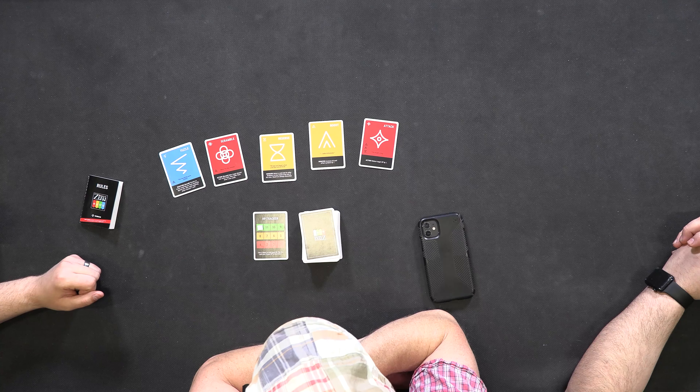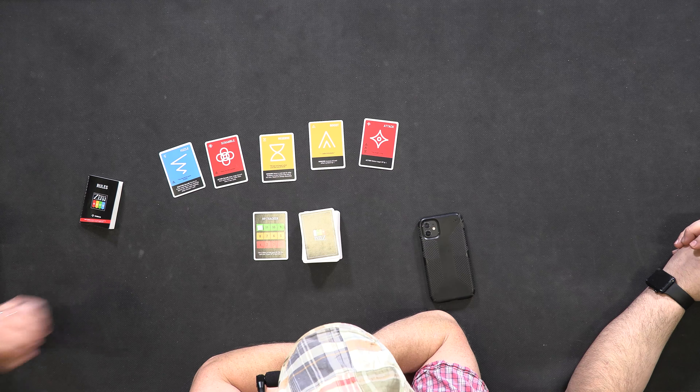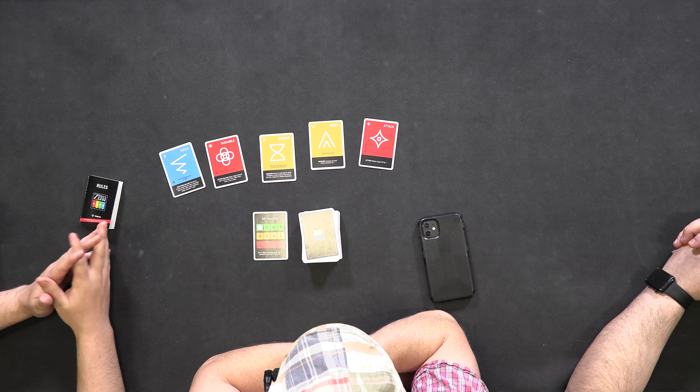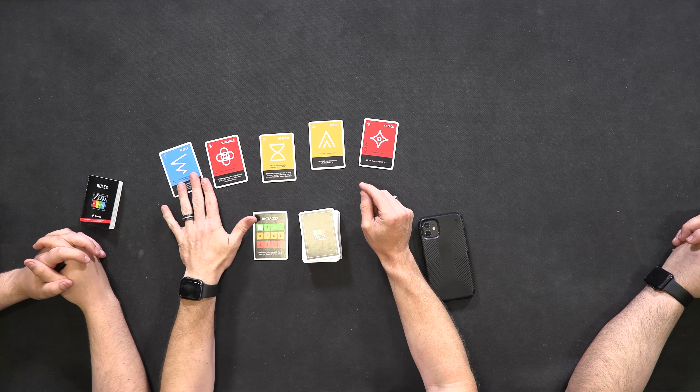Something really interesting this game does is its use of colors and iconography — white images on a colored background. I love that; it serves its purpose well and it's also on theme, since these are all runic symbols. The reds tend to be attack cards, blues are counter cards, green is healing, and yellow is modifiers and boosts.